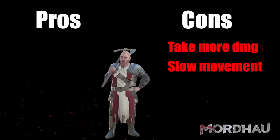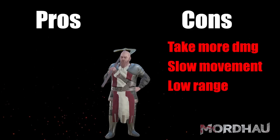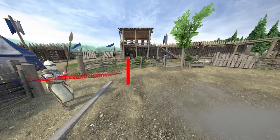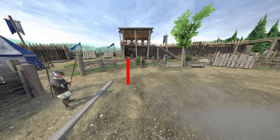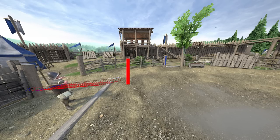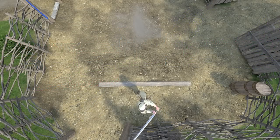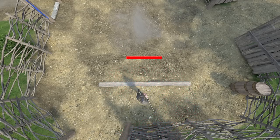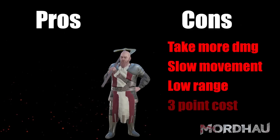Not even a naked Dwarf can beat out a full tier 3 regular guy in this race. Another disadvantage of the Dwarf perk is the lower weapon range. Weapon length and equipment is scaled down, even though to a lesser degree than the player model. It costs 3 points to equip the Dwarf perk, which is obviously a disadvantage too.